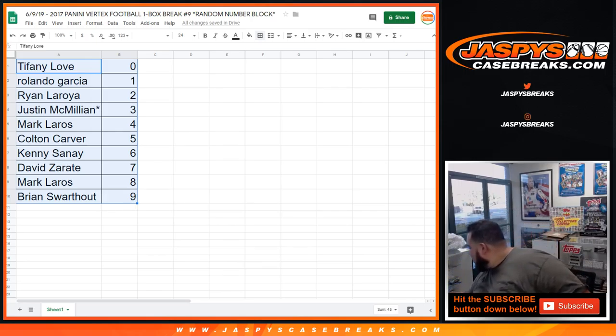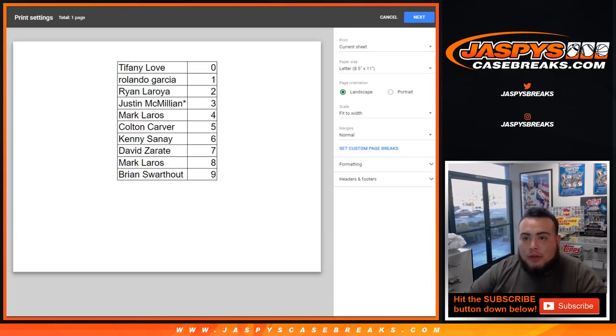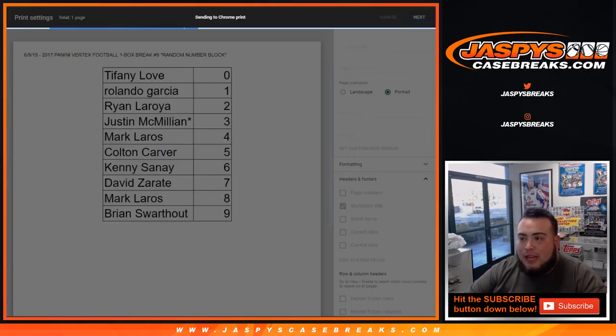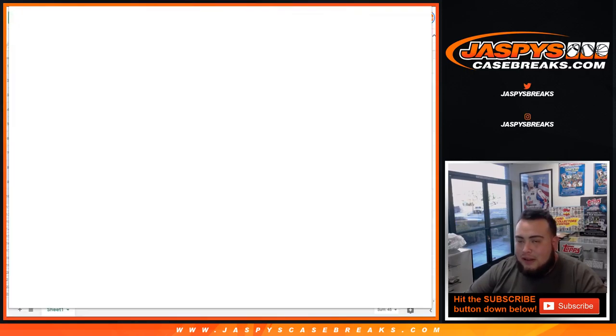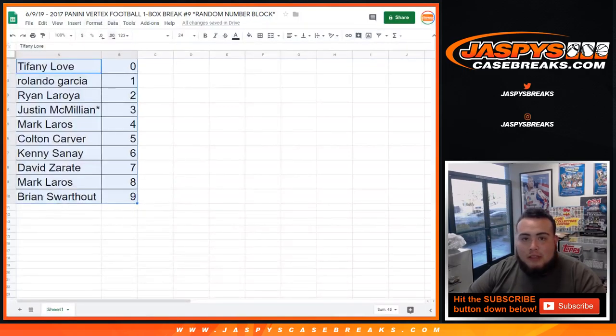No trades, guys. We're just going to stick with what you got. We have a couple of breaks already sold out, but the couple that are sold out are tied into a spot random or team random, like with Luminance and stuff. Unless Luminance already sold out the team random, we can do that tonight.